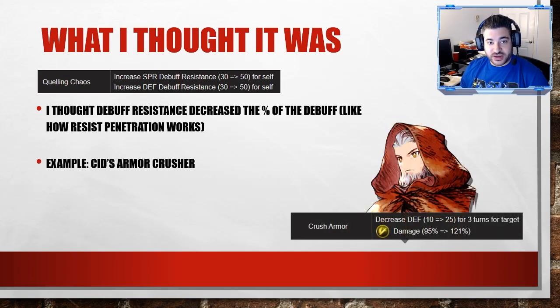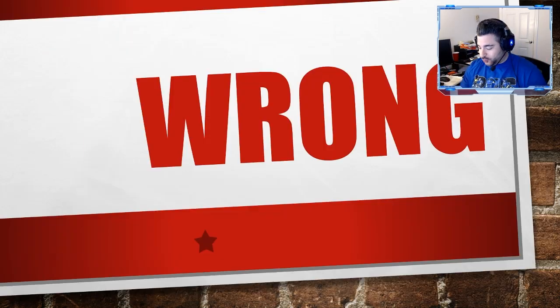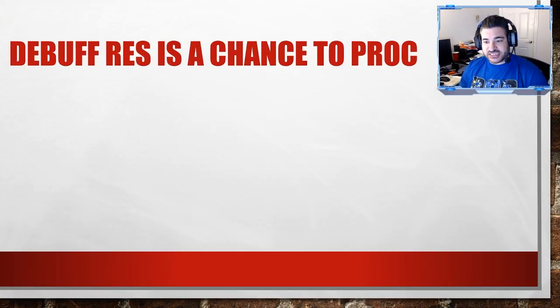For an example, Sid's Armor Crusher is a really easy one — that attack decreases defense by 25 for three turns. What I thought it was: instead of decreasing it by 25, it would ignore 50% of the break and only decrease it by 12 and a half — rounding up or down in the game. But that's basically what I thought it meant. Wrong — that's not what it means at all.